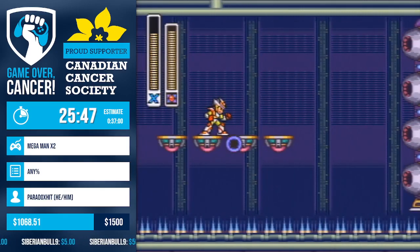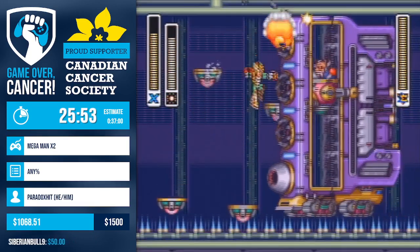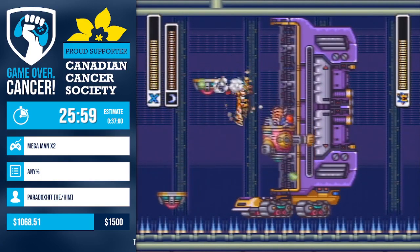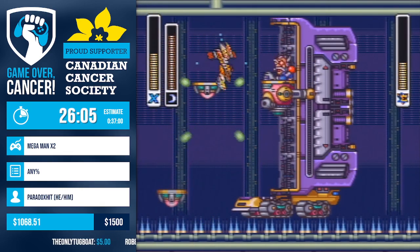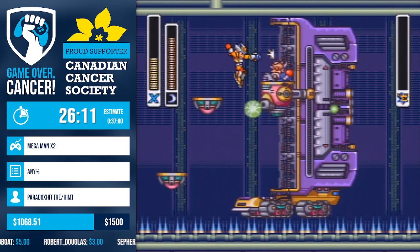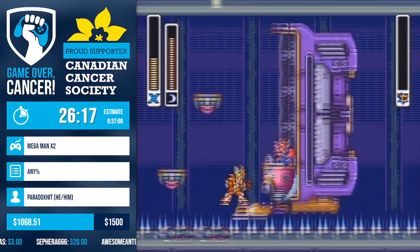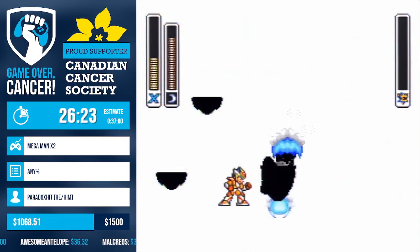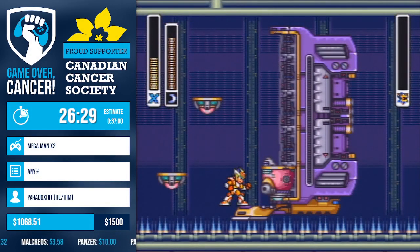Now the most technical fight in Mega Man X2 — it's up there with Stag. It's Serges. What Paradox is doing here is trying to hit Serges twice with the same Sonic Slicer so he doesn't have to wait for the charge shot. He got two hits there, which is pretty good. A pretty good fight.